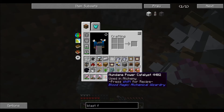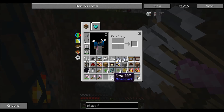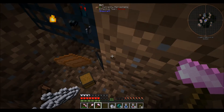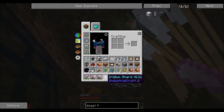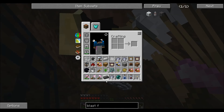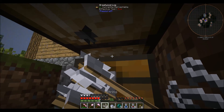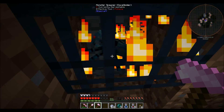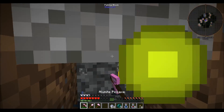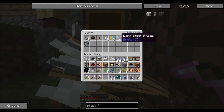Looks like there's a chest down there. I can't see everything down there — am I lagging? Yes, there are iridium shards, dark steel, tin, copper! There's the chest. Let's put everything into the chest and see. Let's turn this into a broken spawner — from EnderIO, later on we can turn that into our own spawner.